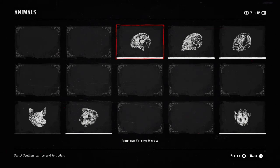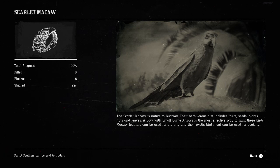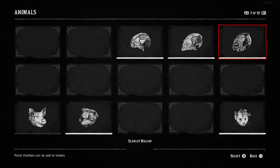As you can see I've studied and plucked two of those, but only one of this one, so I would say this is the rarest one for me so far — it's the green-grey macaw. And then you have the scarlet macaw, which seems to be super common. I've killed and only plucked five of them. But that is the area and the way of getting the parrots.